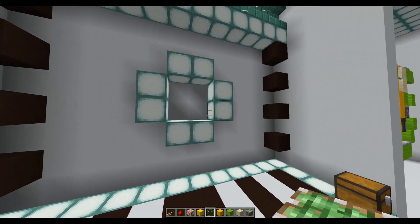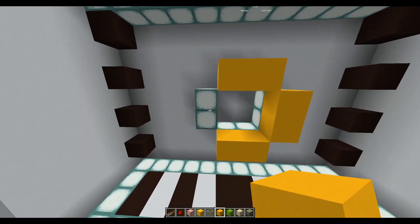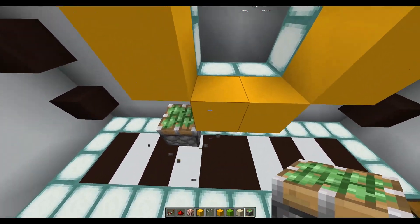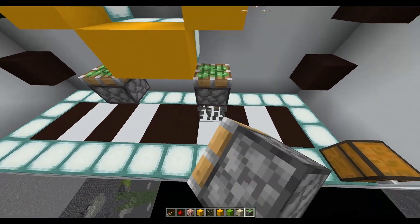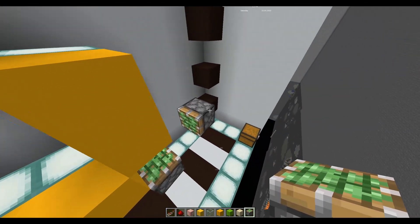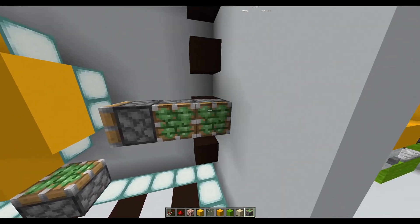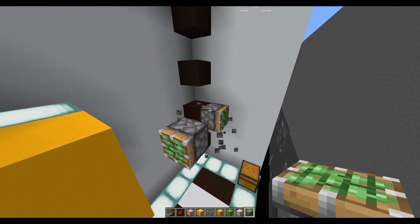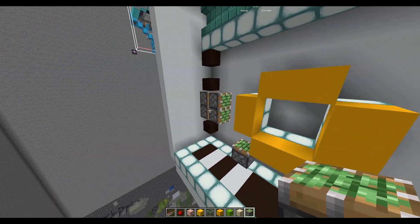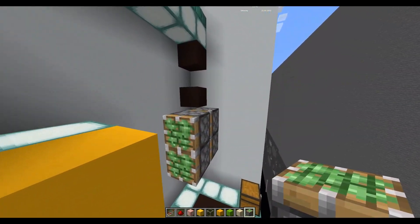We've got the shape of our door here, so we'll just put the blocks in like so. Then for pistons, we go one block down and lead downwards like that on each side. Then coming to the sides, one block across from the wall, we have these double extenders, like this, and then we just repeat that on the other side.